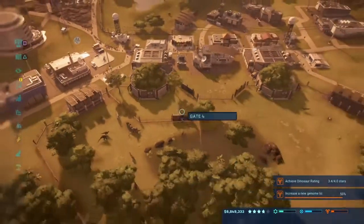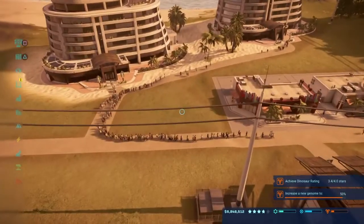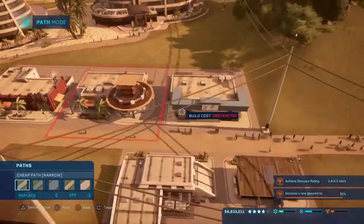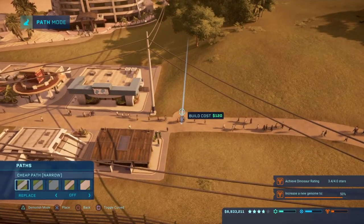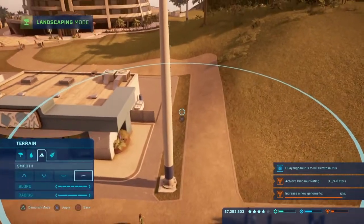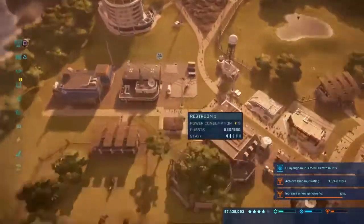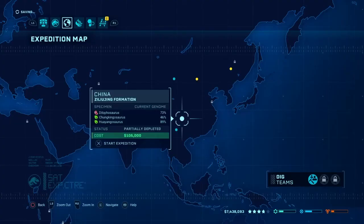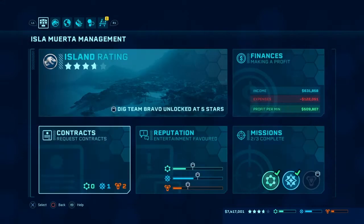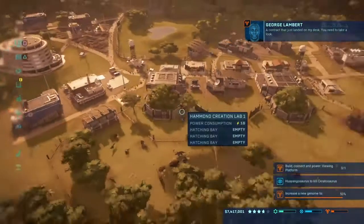I'm going to get rid of this combat victories contract. These contracts aren't very good. My advice — take this contract. I don't think these contracts are very good. The new genome one should be easy but it's just not giving me the Chunkingosaurus fossils like I want. I'll keep that contract. I might ditch the dinosaur rating one for now and get another contract from Lambert.